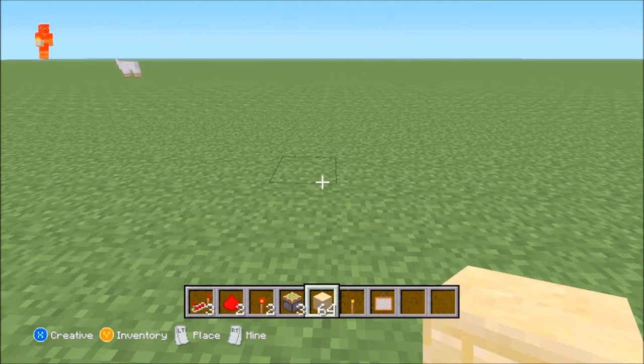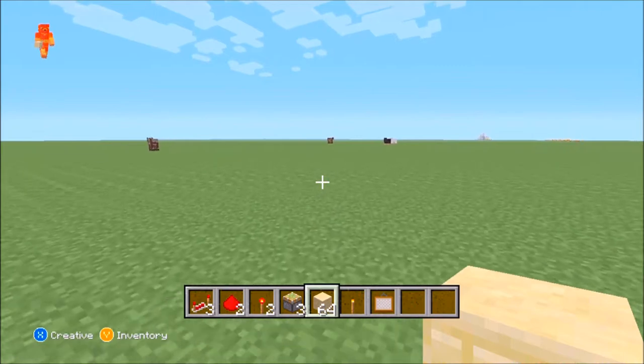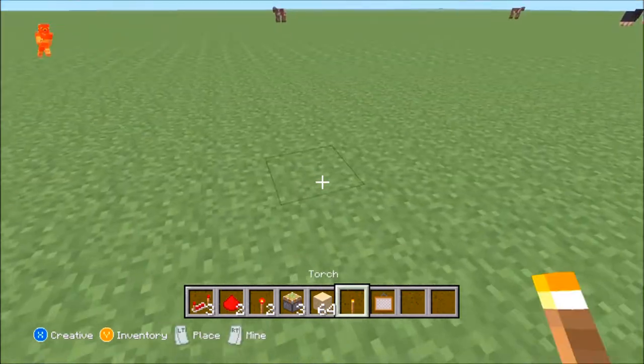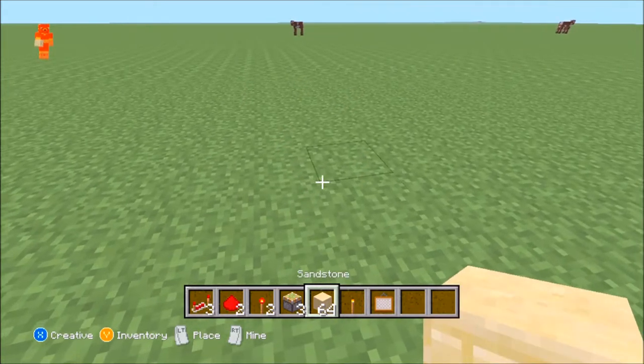Hello guys, PlanetPixel here with you guys today, bringing you guys a tutorial on how to build a door that opens with a lighting stick, which is also known as a torch. So let's get this started.